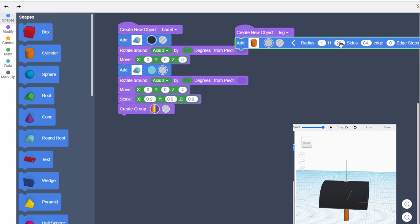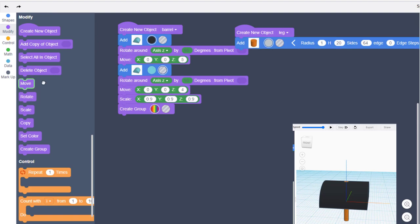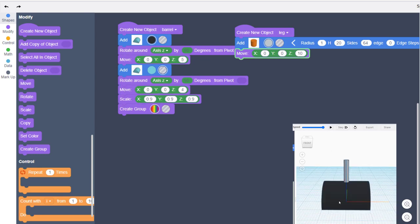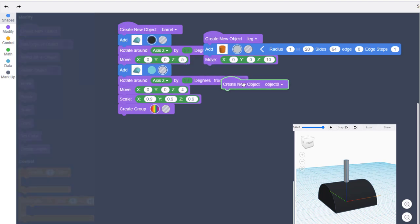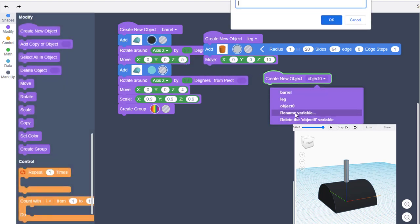I'm going to move it up — our height is 20, so when we go to the Move we need to do half of 20, so I'm going to put 10 for the Z adjustment. When we hit play we have a sweet leg and barrel. Let's build our next new object — click to rename and we're going to call this one "handle."